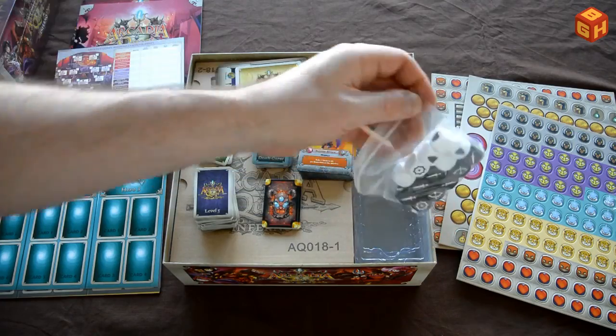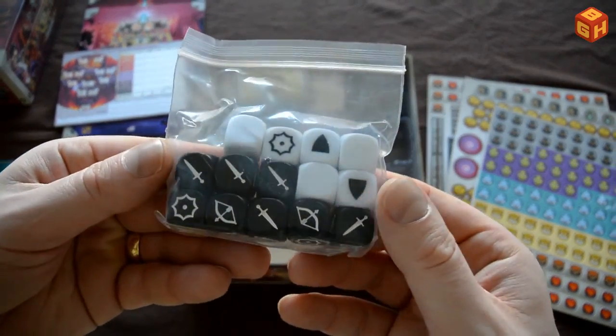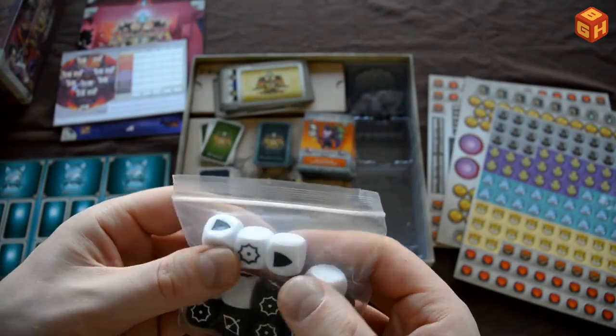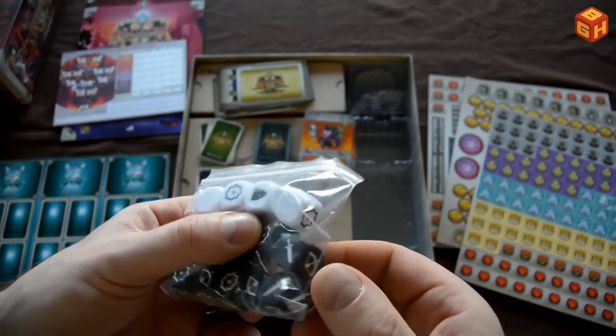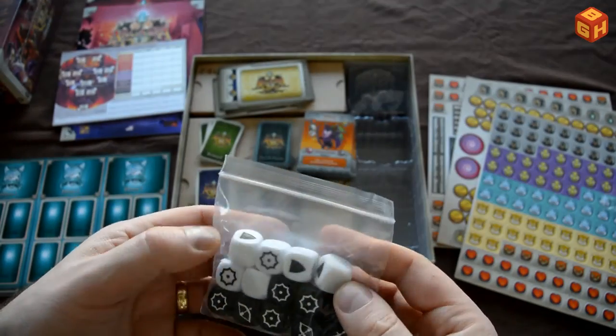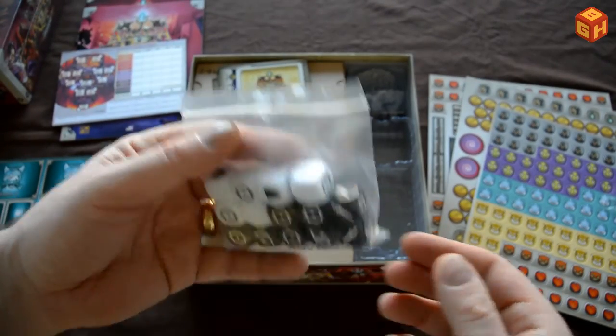Then we've got some dice — standard black and white dice with all these icons on them, swords for melee and ranged attack. Plenty of those.